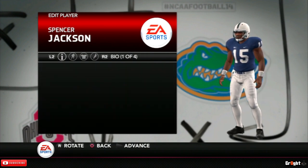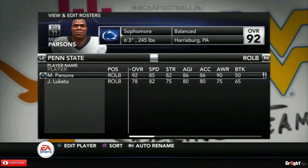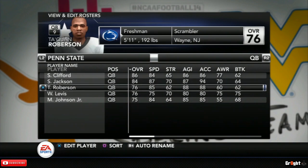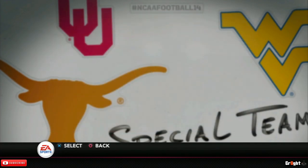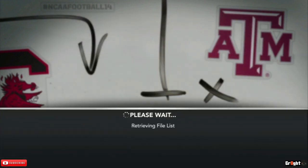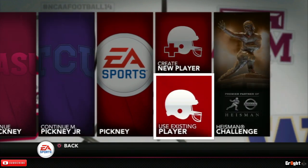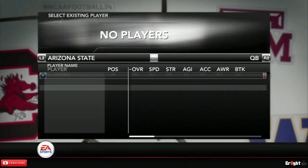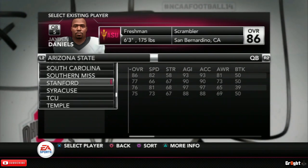Once everything is done here, press Start if you want to save it — it's totally up to you. As you can see, that right outside linebacker is gone now and the quarterback you created — bam, there he is. You can choose to save it or not. I'm not going to save it. Once that process is done, you go to the Road to Glory menu. When you get there, you can create a whole new player, but since we're using a player we already made, you go to 'Existing Players' — use existing player.